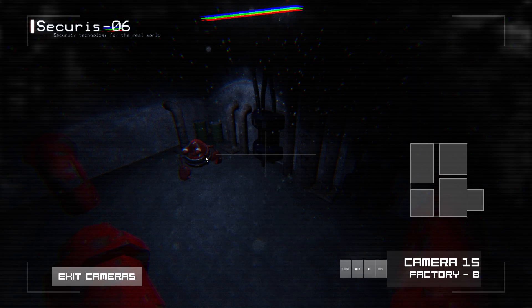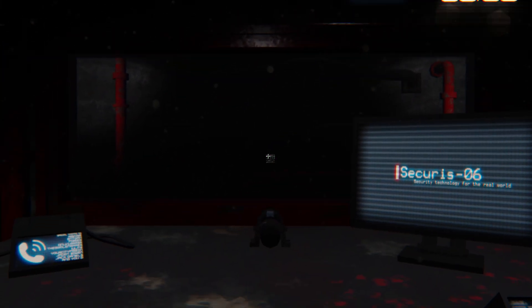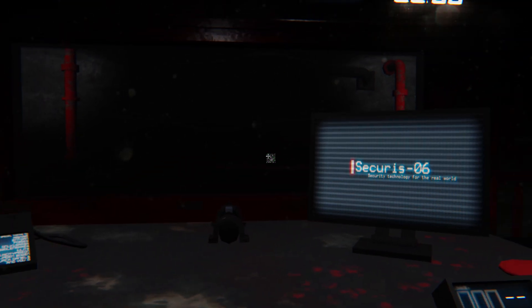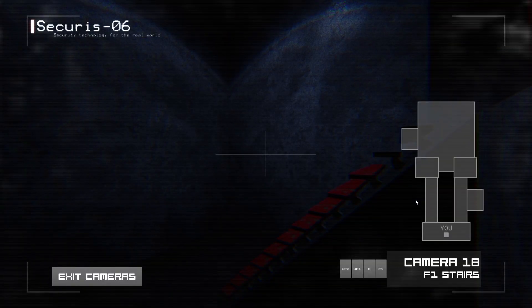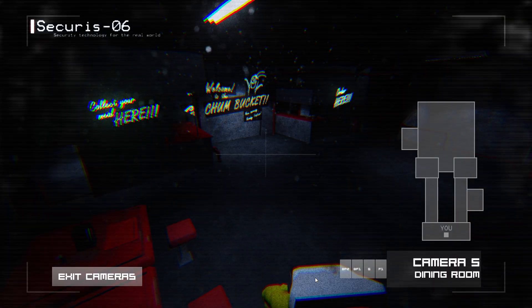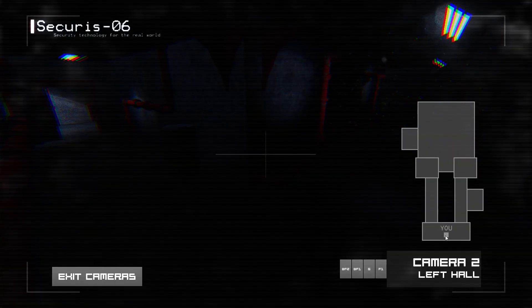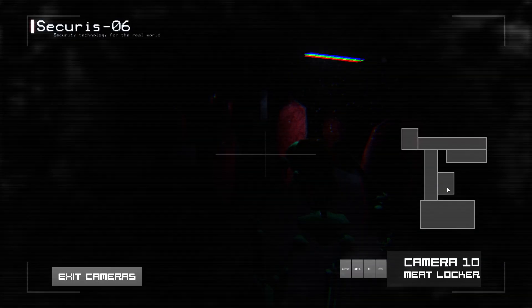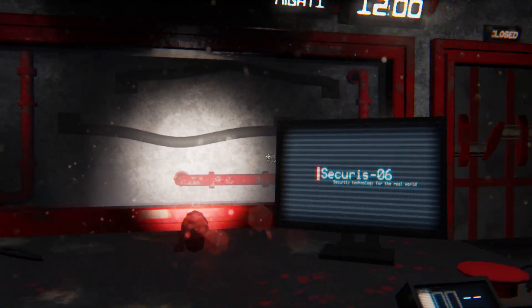Let me explain. You're not alone in this restaurant. Inside is a group of animatronics, just like your old job. This time, though, their sole function is to kill you. From the hours of twelve until six in the morning, those doors at the side of your office are going to be open, and you'll be a very easy target. However, as I'm a good sport, I've given you access to the restaurant surveillance systems through the monitor on your desk. Using it, you'll be able to track their movements, and if they get too close, you can close one of the doors on either side of the room. Simple enough, right? We don't even have power restrictions here.